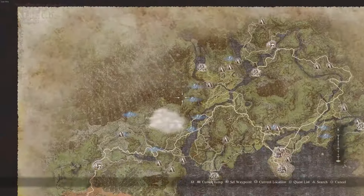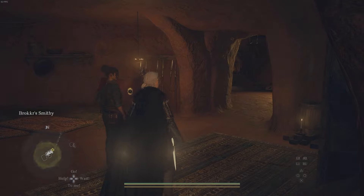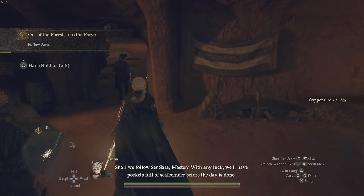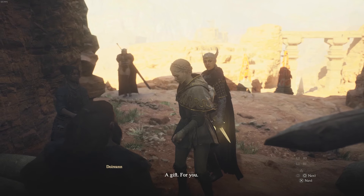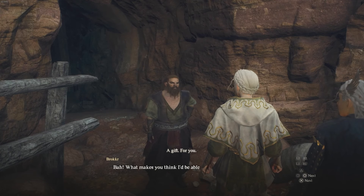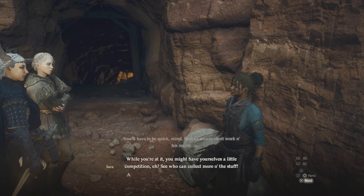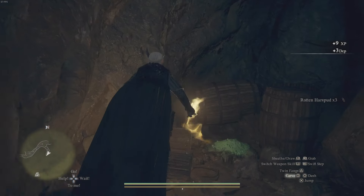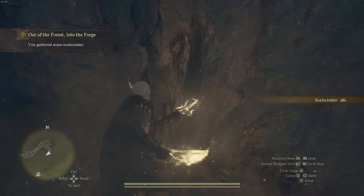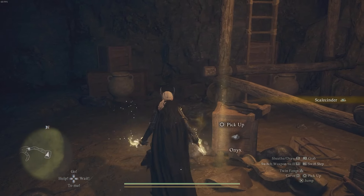If you don't have a port crystal there you're going to have to make the entire walk with her following you — I don't recommend it, it's a very long distance. Once you do get there, speak with Sara who will take you to the dwarf. Follow Sara to a nearby cave where the dwarf will show up, the elf gives him the rotten food, and then he leaves to eat it. Now you have time to loot the cave — what you're looking for is scale cinder, which looks like green dust.